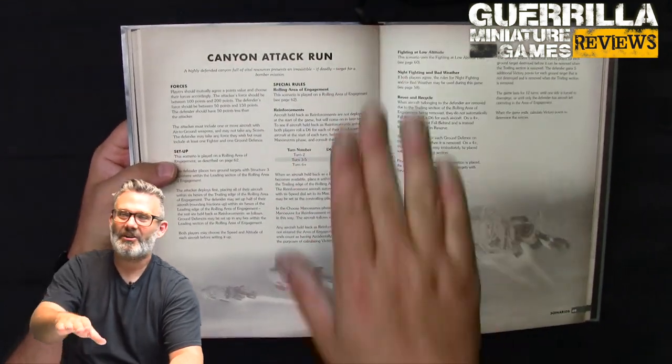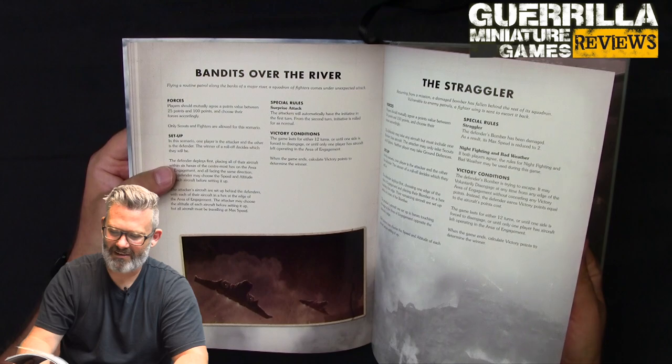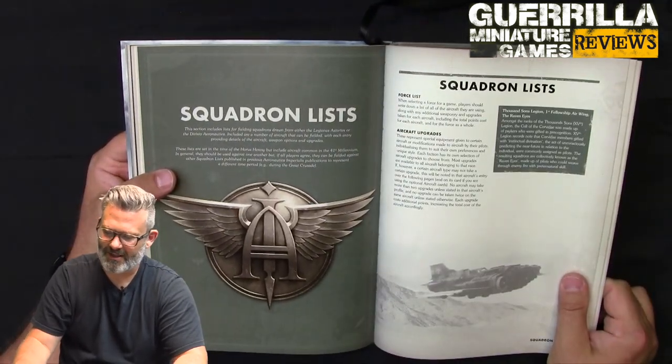The canyon run could easily represent blowing up a generator station on the surface of the orbital hive. Bandits, river patrol, straggler, search and rescue — same core missions. Then two squadron lists.